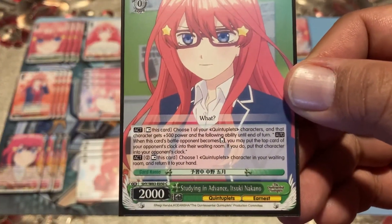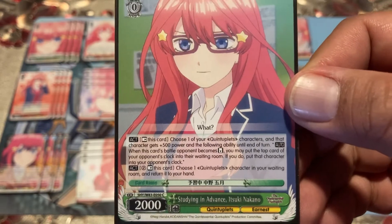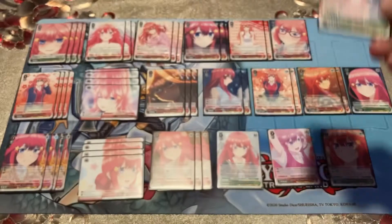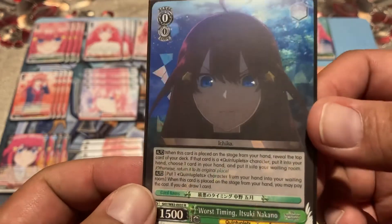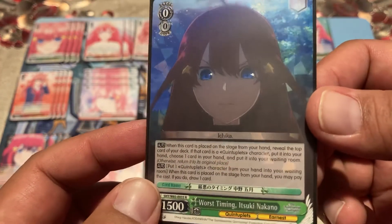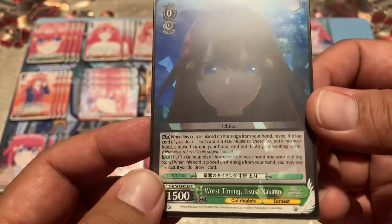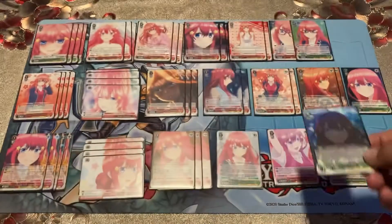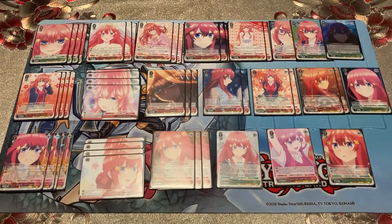We also have a support that you rest: choose one of the quints characters and it gets 500 power and the clock shoot ability. Pay two and rest it to choose a quints character and salvage it from the waiting room. Then there's 'The Worst Timing Itsuki' — when placed on stage, reveal the top card; if it's a quints card you can put it in your hand then discard one. You can also put a quints character from your hand to the waiting room to draw cards, synergizing again with 'Pure and Innocent Itsuki' to see what's on top of the deck.